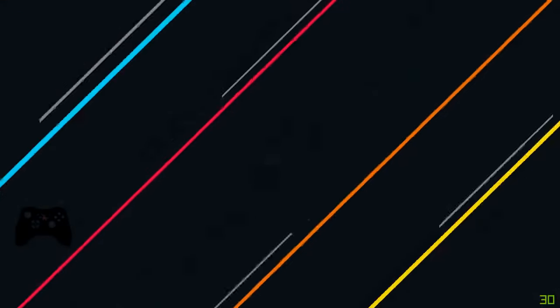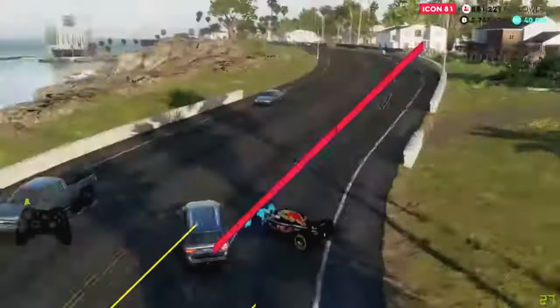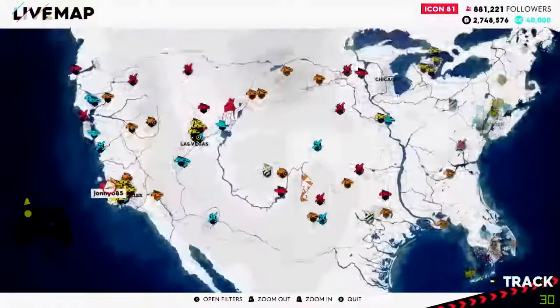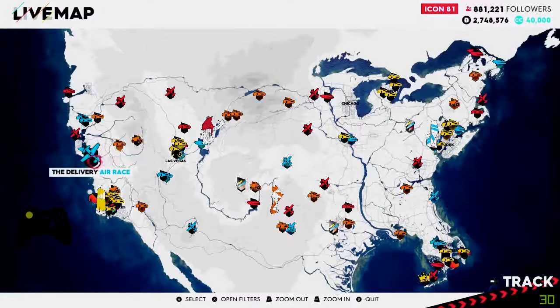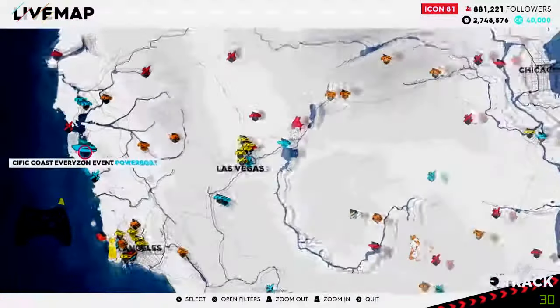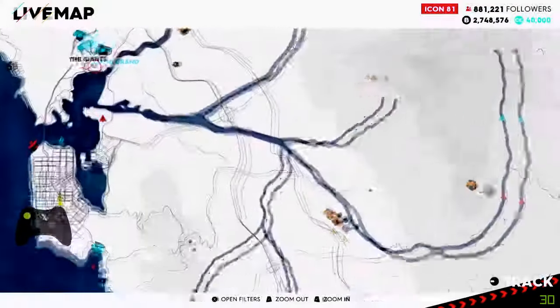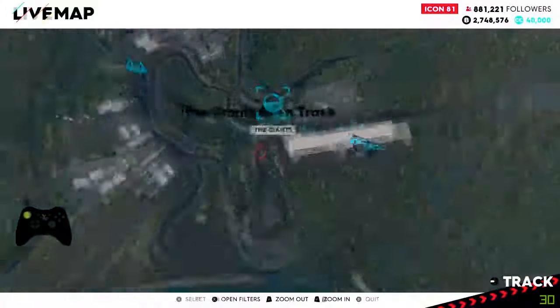Pin the challenge and go back out to the world map. On the world map, zoom out and head to the west coast where San Francisco is located. It's just about here — San Francisco — and north of it you'll see the Giants race track right here.